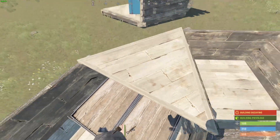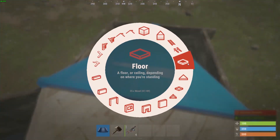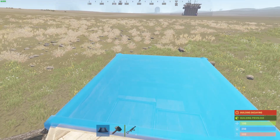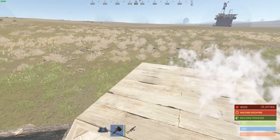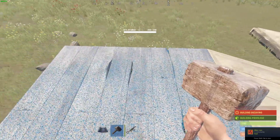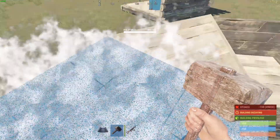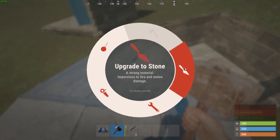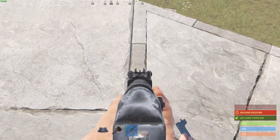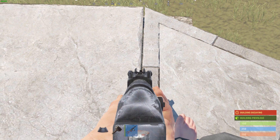When you place this last floor, make sure you look up and to the left like this. I'll upgrade to stone to see the pixel gap more clearly.